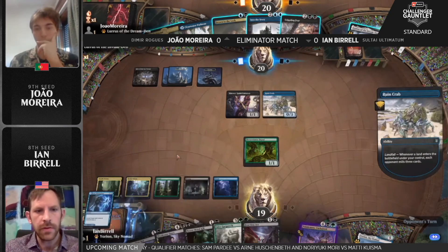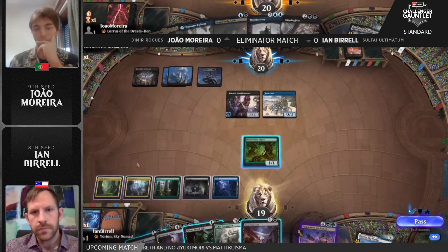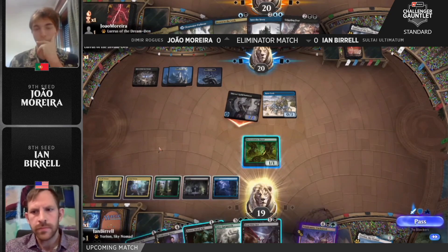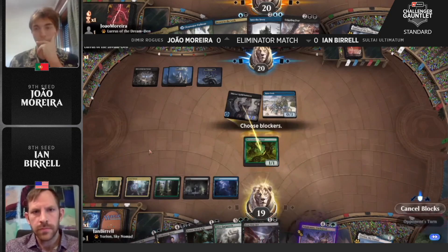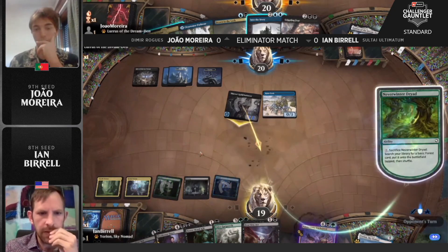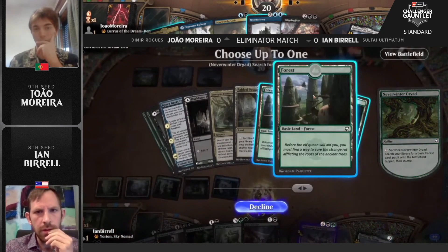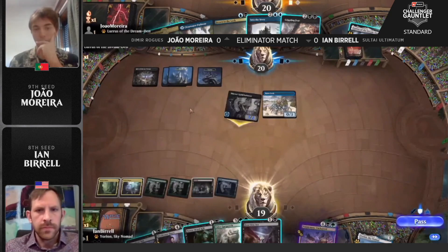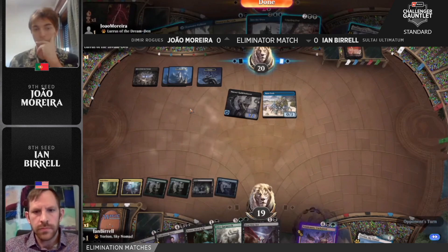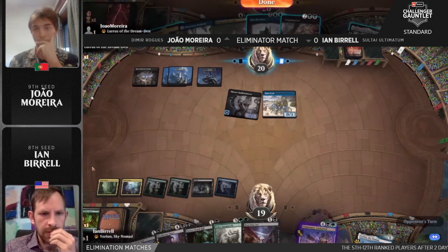Another mill here for the Runecrab, and when that creature's power turns to three we know we've hit that threshold. So Into the Story is now online — it's pretty tough to imagine anything being cast besides that this turn, especially since Polukranos can lower the amount of cards below that threshold. No Cling to Dust to deal with the Polukranos this time around, so the Neverwinter Dryad will jump in the way of the Thieves Guild Enforcer — sacrifice, go find forest.